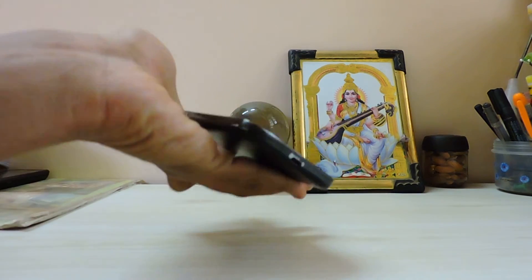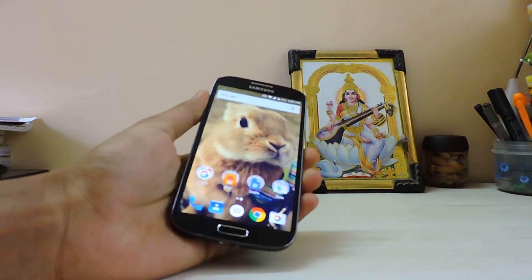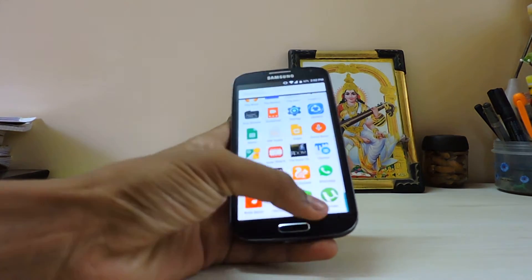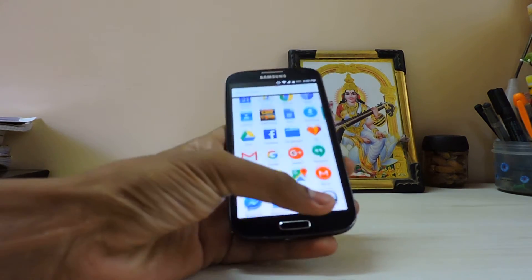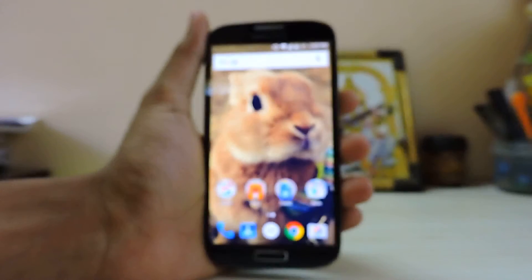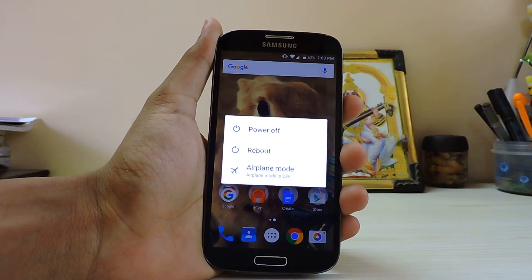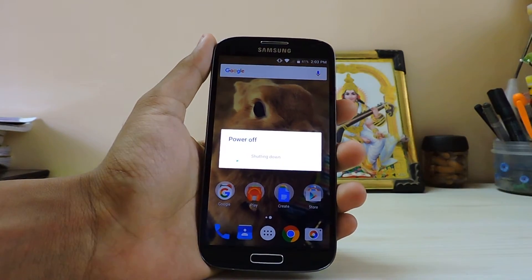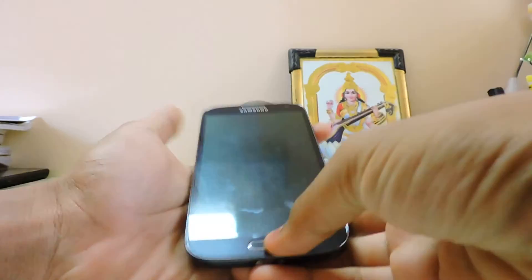What's up guys, Devang here. We are going to take a look at the new CyanogenMod theme engine on CM13 on the Galaxy S4 i9500, which is running CyanogenMod 13. Thanks to the developer who released Marshmallow for this specific device, because this was the last one to get the Marshmallow port. All other S4 variants like i9505 and i9506 got it earlier. So let's just install it - I haven't seen it till now, and I'll see it for the first time too.